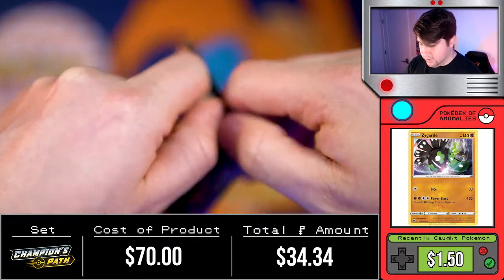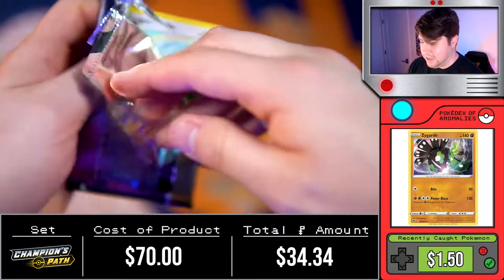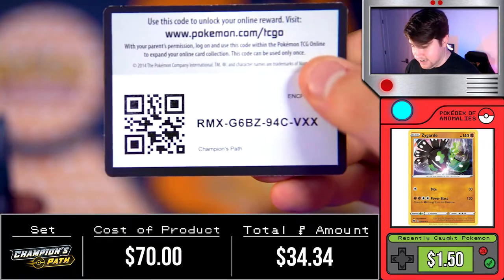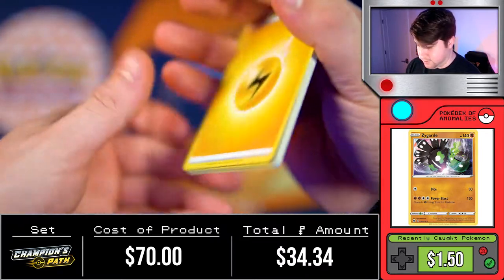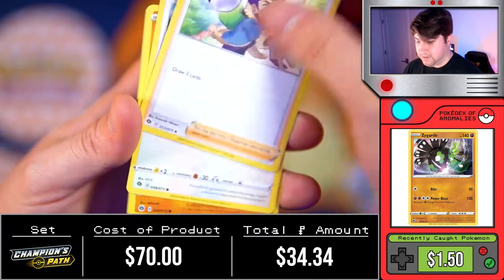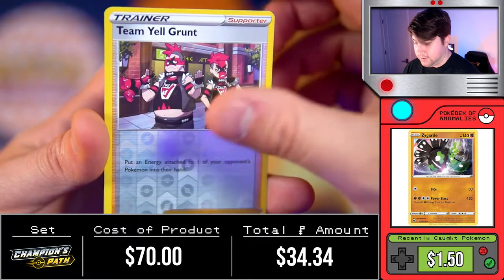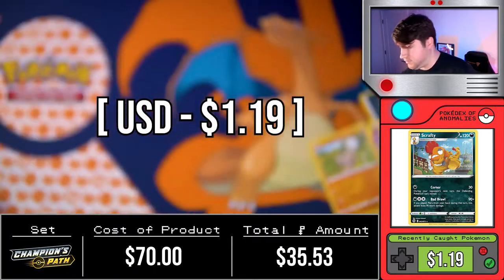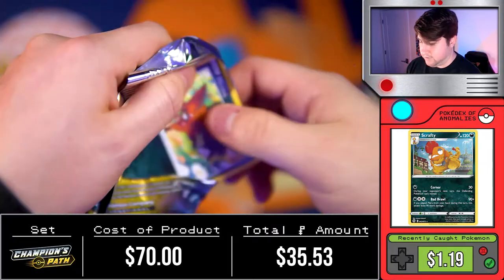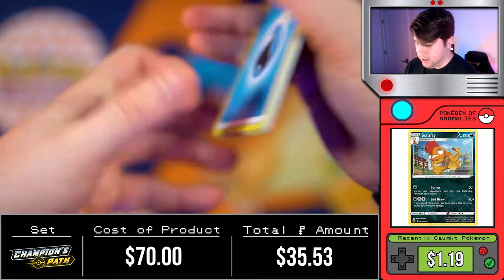A lot of people said this was kind of a boring set to pull from if you don't get anything good, and I can see that. I just want to see the good pulls. If I pulled that Charizard it would stop my hunting, but it would also stop my Champion's Path content, so I guess we need a fair amount of both. Timo Grunt followed by Scrafty — two packs left out of these ten.